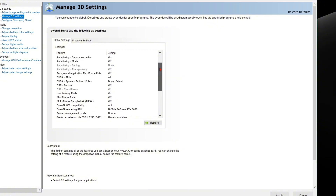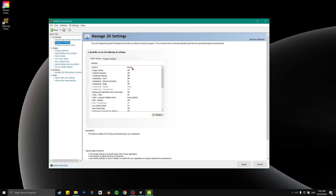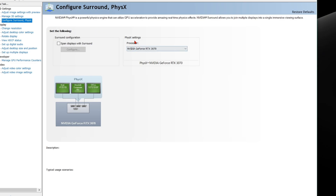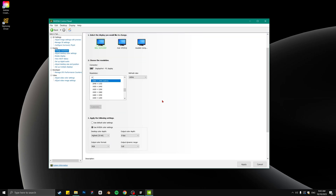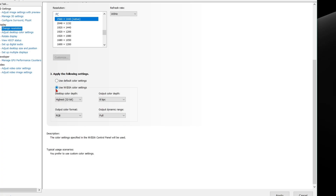Whenever you change something in one of these tabs, just hit Apply at the bottom before going over. Make sure you have your graphics card selected. Go down to Display, then Change Resolution — make sure your gaming monitor is selected, the correct resolution is set for your monitor, and then the correct refresh rate. Definitely make sure you have the correct refresh rate.